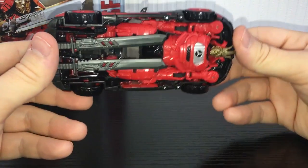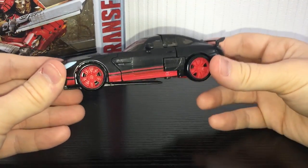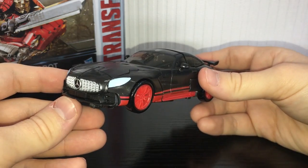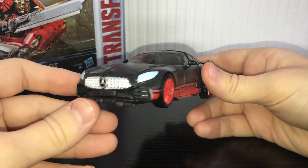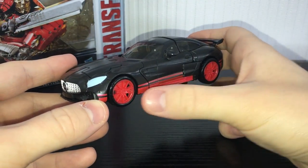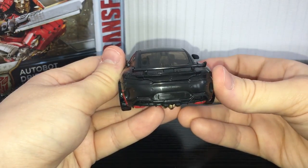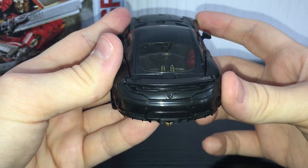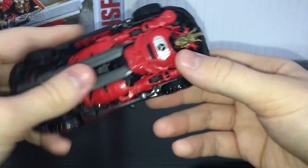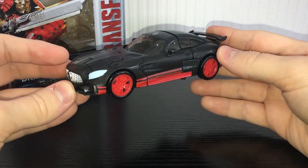He's also red now which I prefer. I think the colour scheme is just far more appealing on this figure and I do prefer this version of Drift over the Age of Extinction version. Decent paint apps on the front — love that Mercedes badge, nice silver grille, paint apps on the lights. Got some nice stripes on the bottom of the car, nice red wheels, they are moulded plastic. On the back there's a tiny moulded Mercedes badge and his head actually forms the exhaust, which I thought was pretty neat. On the side you can see his weapon storage — he's got his two katanas as usual. Pretty cool looking vehicle mode.